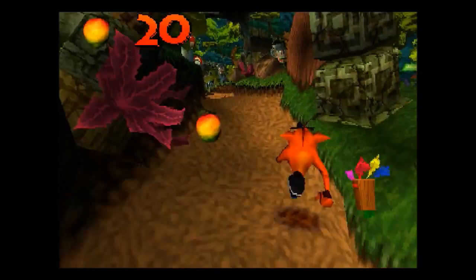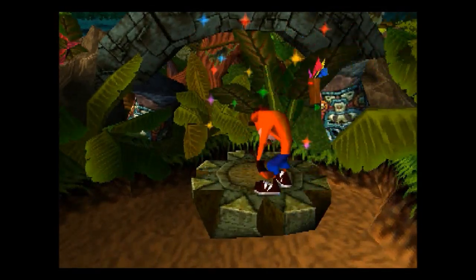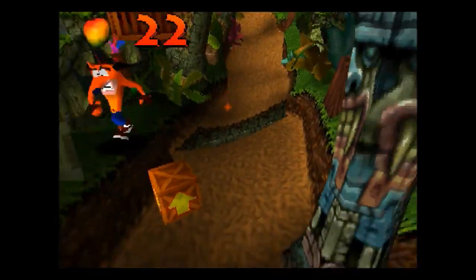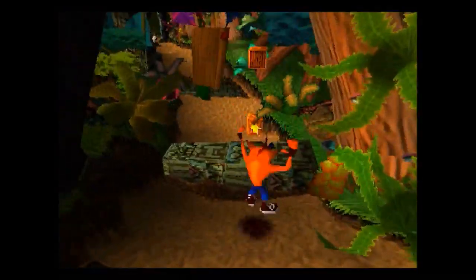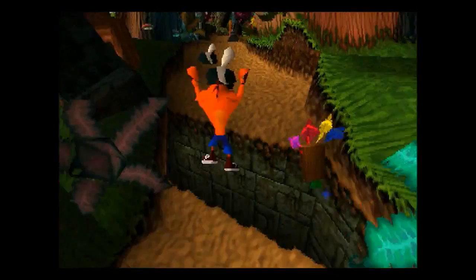A little backstory on Crash Bandicoot as a whole: originally, Crash Bandicoot was not a Bandicoot — he was a Wombat. I think his name was like Willy Wombat or something, which is not exactly the best name in the world. The game was in development for a couple of years and was nicknamed the 'Sonic's Arse Game', because you're facing the behind of the character, so you're getting a good look at Crash's arse. The game came out in '95, around the same time as Super Mario 64, so that was kind of a big standard to live up to. It's basically a Mario game but played with the camera behind you instead of to the side.